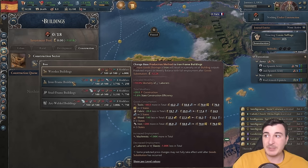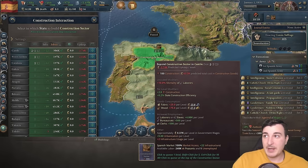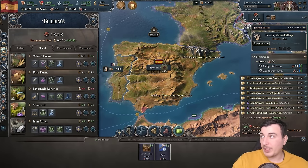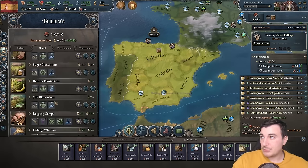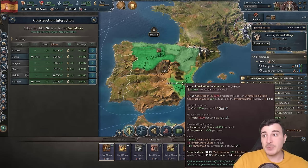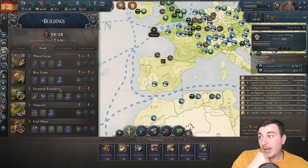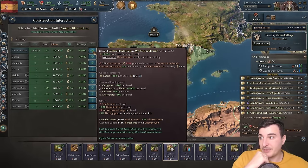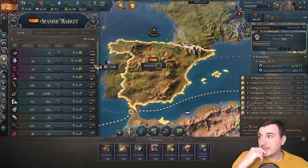We're on wooden buildings and haven't switched to iron frame buildings because we're not producing many tools or iron yet. I'm going to slowly and progressively change. I'll build more construction sectors — five in each region and another five in Andalusia. I'd love to go for harvesting tools, but first I need more tooling workshops. I'm also queuing up a coal mine in Valencia since it can have up to 60 coal mines.